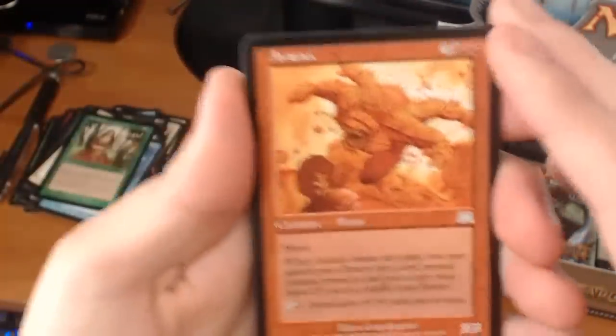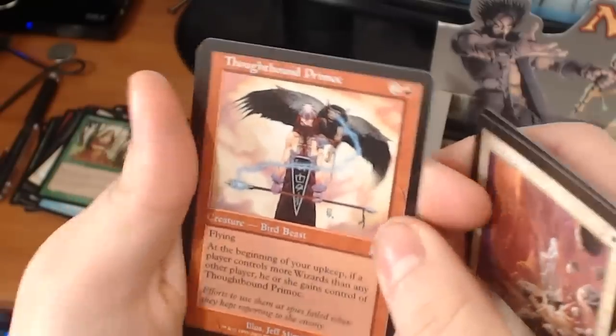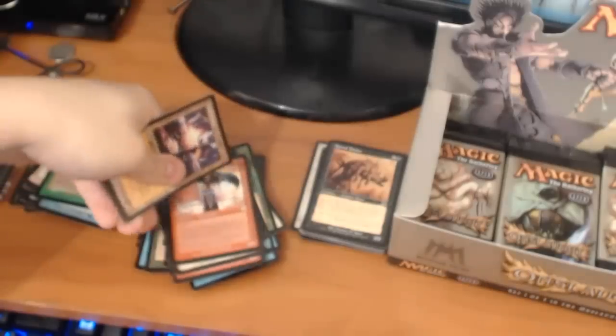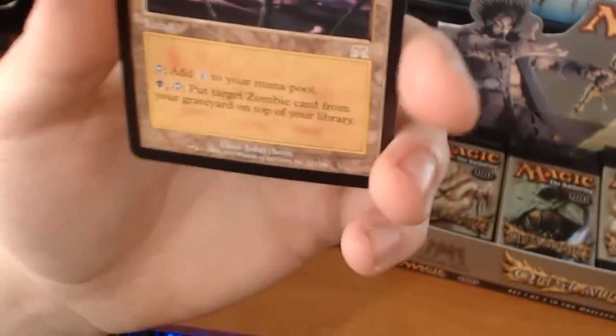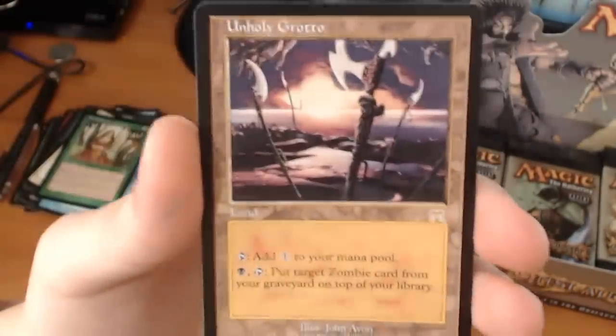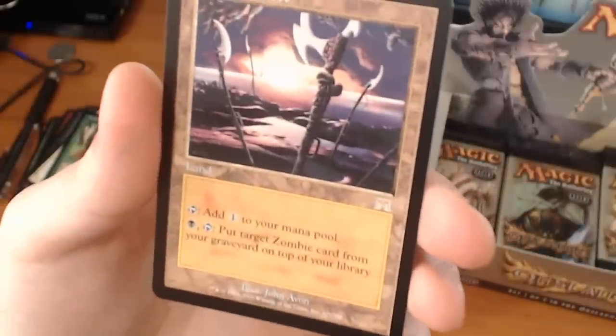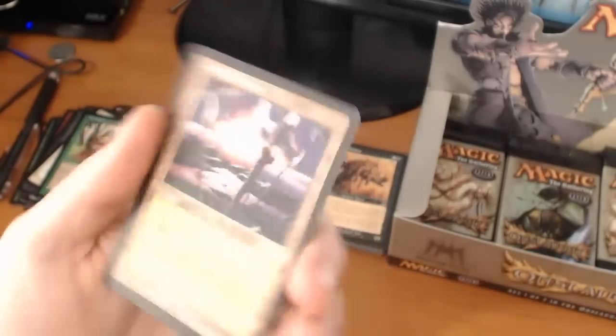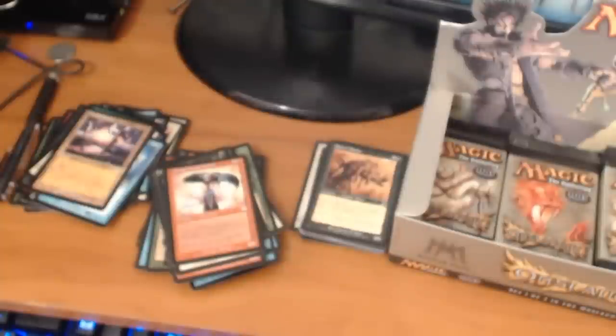We have an Avarex, an Astral Slide, a Thoughtbound Primoc. And a rare — not the one we're looking for — an Unholy Grotto. It's about a $4 rare. Tap, add 1 to your mana pool. Or pay 1 black and tap, and put target zombie creature card from your graveyard on top of your library. I can still see it being played. It's not one of the fetch lands — we're not looking to fetch for zombies, we're looking to fetch for lands.